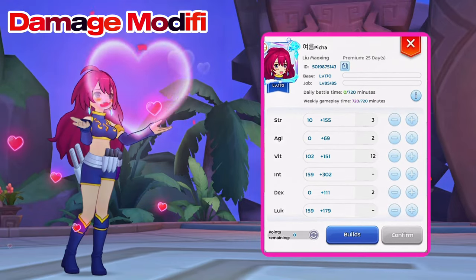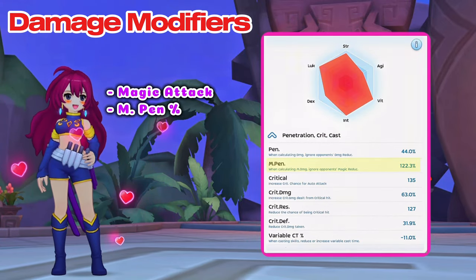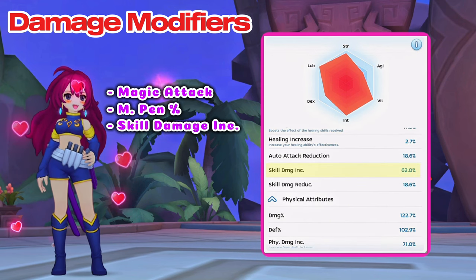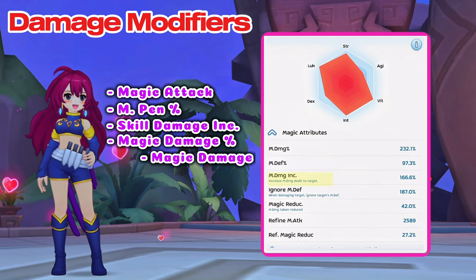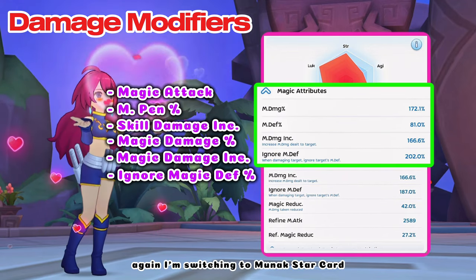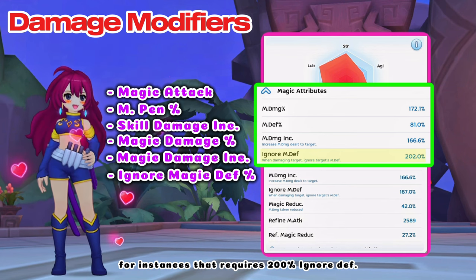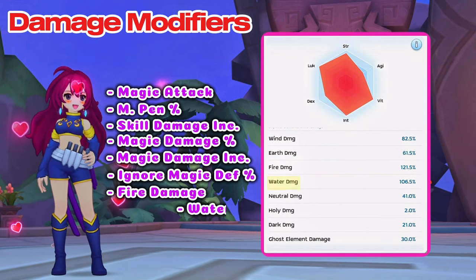And then my damage modifiers for this setup are as follows: magic attack, magic penetration, skill damage increase, magic damage percent, and magic damage increase. As for the ignore magic death, I'm switching to Munuk Star card for instances that require 200% ignore death, and then fire damage and water damage.